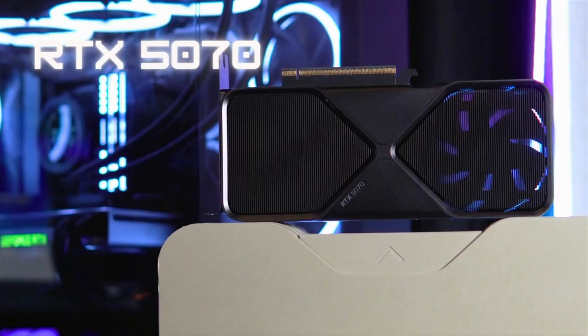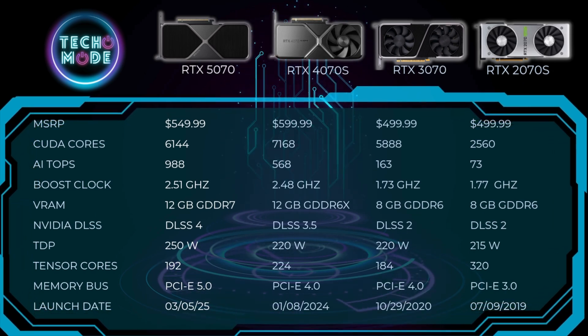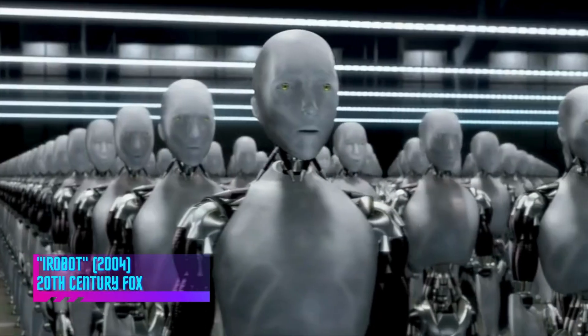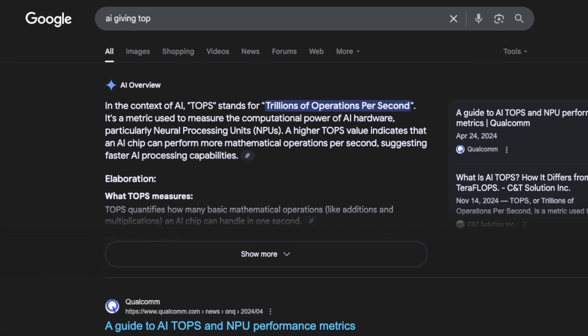First, let's talk about the specs for all four cards — the 5070 all the way back to the 2070 Super. Starting with MSRPs, they've fluctuated but not by much. The price actually peaked with the 4070 Super at $599 and came down $50 with the RTX 5070, which almost never happens. AI TOPS is becoming increasingly important as AI takes over.